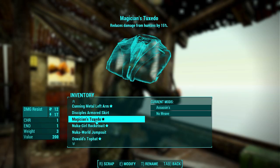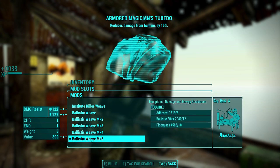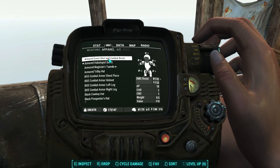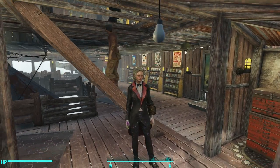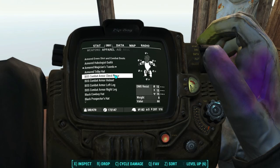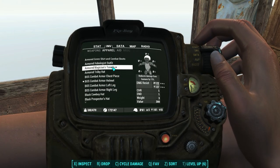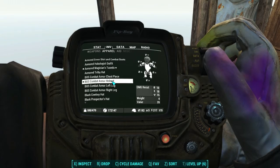Next up we've got the Magician's Tuxedo. You can get this off of Oswald, and it is upgradable with Ballistic Weave. Let's upgrade it to Mark 5 and try it on. Pretty cool — not too bad, splattered with paint, looks like a magician's outfit. Now let's see what armor pieces we can wear over it. Chest piece? No. Helmet? Yes. Leg? No. Arm? No. So the Magician's Tuxedo is fully upgradable, but you can only wear a helmet with it.